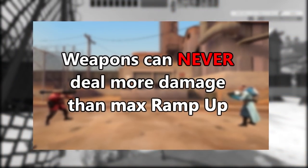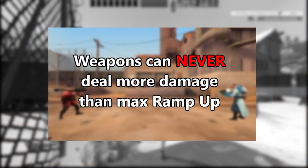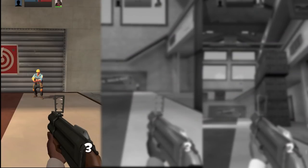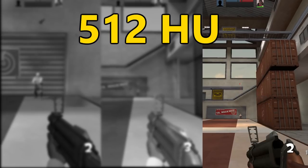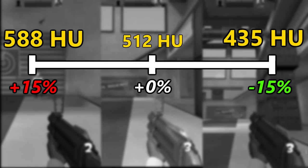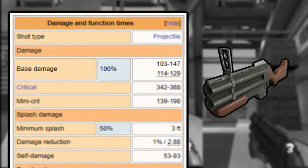Everything I just said about weapon damage being limited by its maximum ramp-up gets thrown out the window when it comes to weapons that aren't affected by ramp-up or fall-off. These weapons are all treated as being 512 hammer units in the damage formula, but with RDS enabled, that plus or minus 15% variance is applied for these weapons as well — and it's here that problems start to come up.